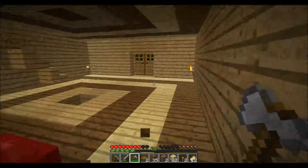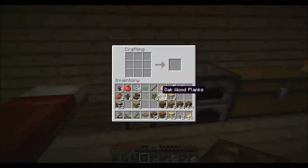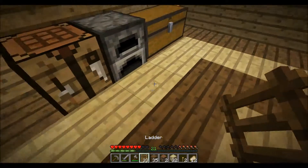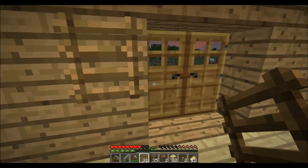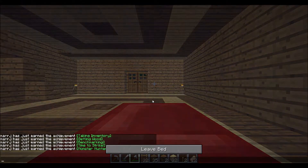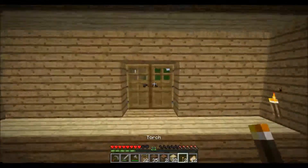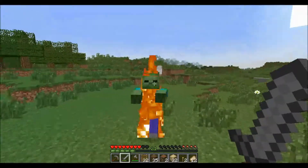We need to light this place up a bit better. We need some ladders — keep you 33 ladders. We need some sand. Don't really want to take sand from our beaches here.